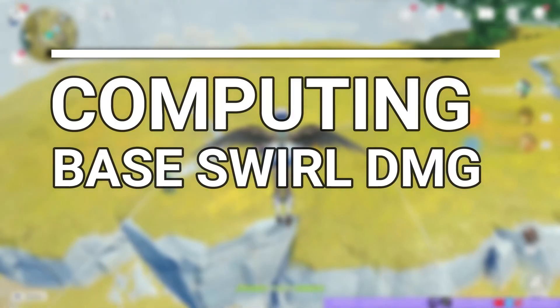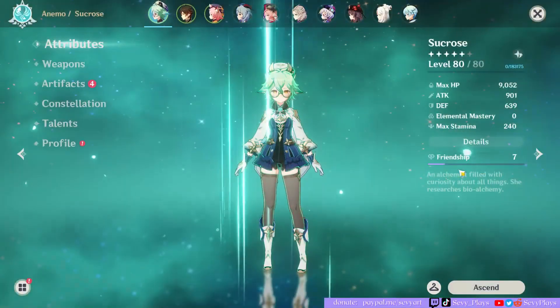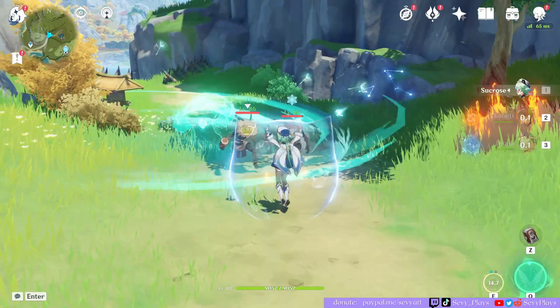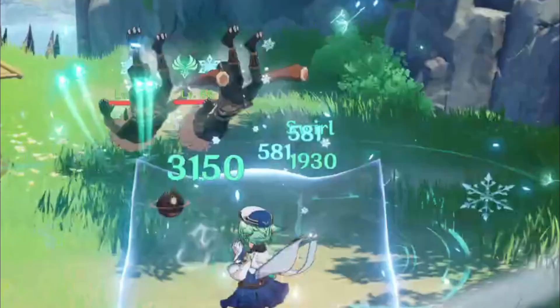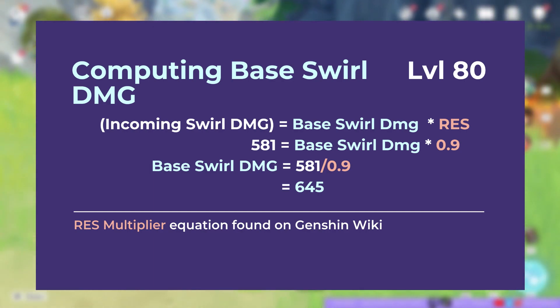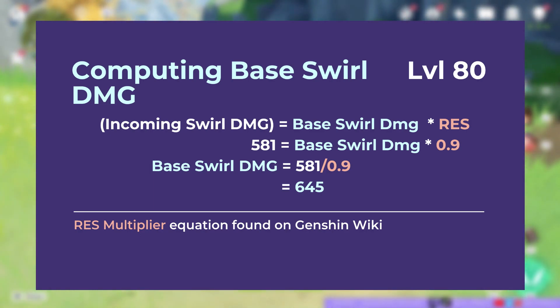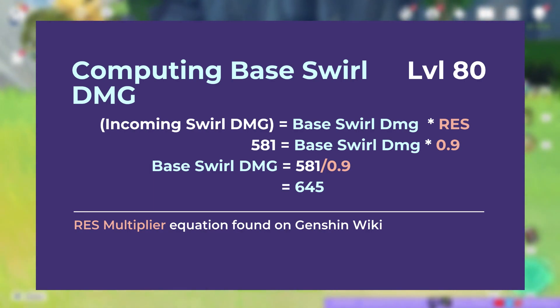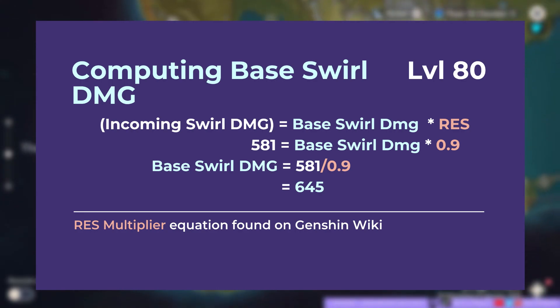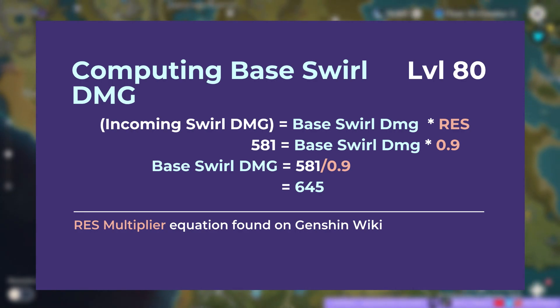The first thing we did was find Sucrose's base Swirl damage. We basically removed all her elemental mastery and didn't use Viridescent Venerer to see the raw incoming Swirl damage she can cause. The damage shown is 581, but that's not the raw Swirl damage because Swirl damage takes into account elemental resistance of the enemy but not defense. Given that the enemy's resistance is 10%, the resistance multiplier is 90%, so dividing 581 by 0.9 gives us 645 — that's our base Swirl damage for Sucrose at level 80 with 0 EM.